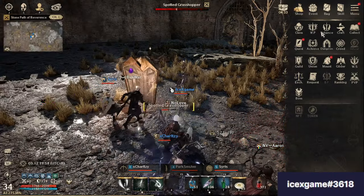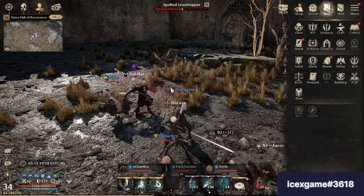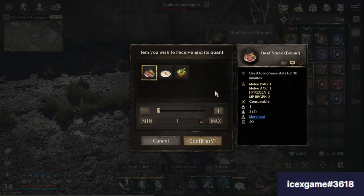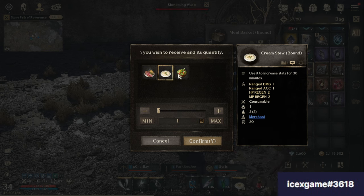Next one, how to recover mana. In here, we don't have mana potion, but we can use some food buff. Let's get mid from main quest. This one for melee class, mana region 2. This one for ranged class, mana region 2. This one for magical, mana region 2.